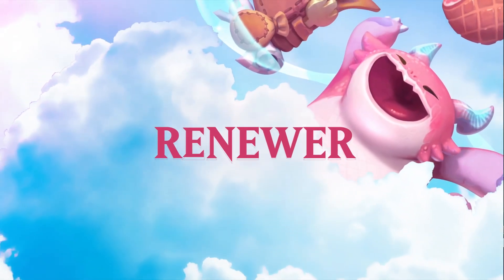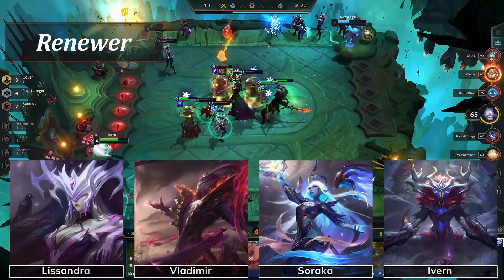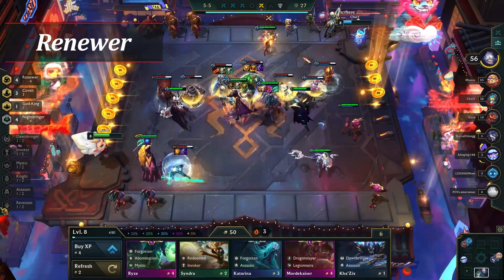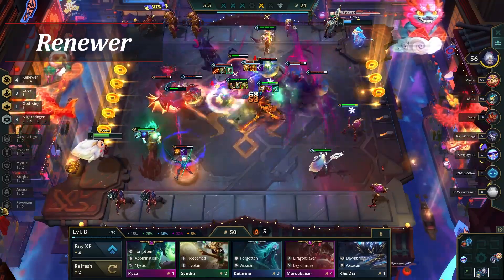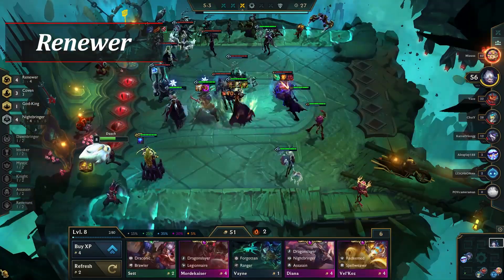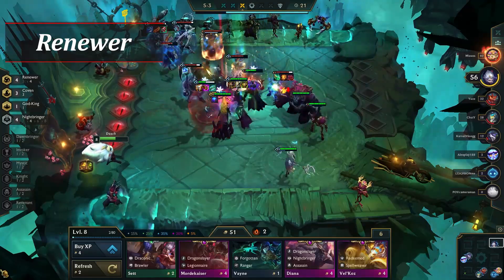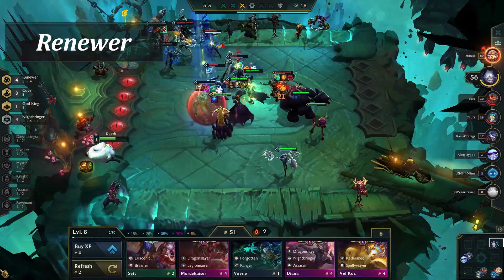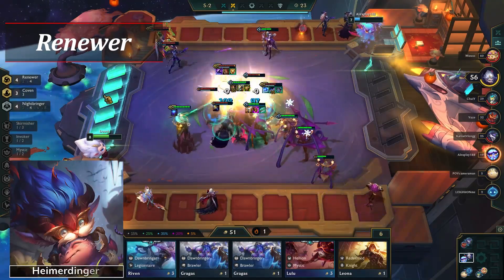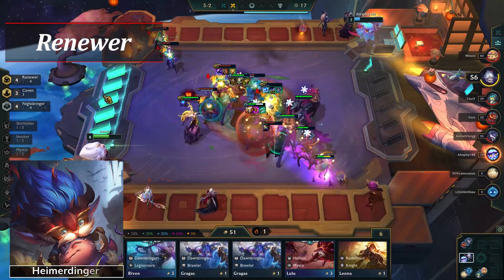Next, we have Renewer. Renewer is a 2- and 4-piece trait with 5 total champions: Lissandra, Vladimir, Soraka, Ivern, and Heimerdinger. You can also give Renewer to another champion with a spatula and a regular tier. Renewers heal for a percentage of their max health every second, and if they're at max health, they'll instead gain mana. The amount restored increases when you go from two to four of the trait. Adding a Renewer early game can be a great way to win rounds as they'll survive longer. Late game, you can use the mana-at-full-health function by keeping Heimerdinger safe in the corner so he casts his ability earlier. It's an interesting trait, though it does add more healing to a set that already has quite a lot.